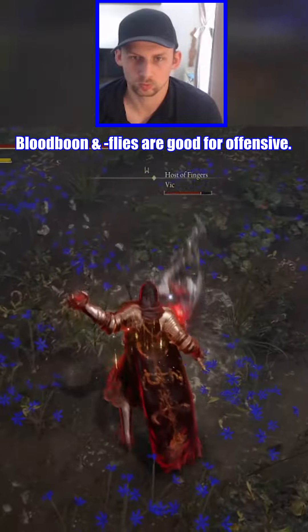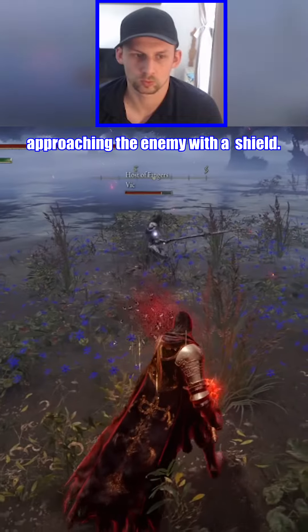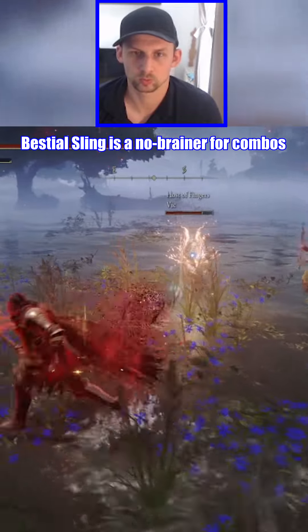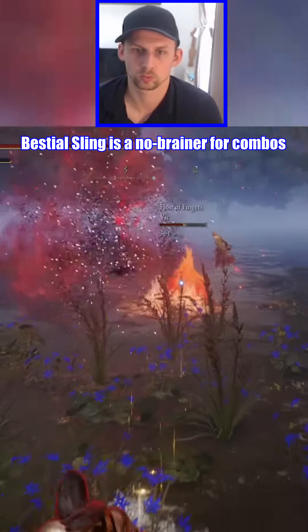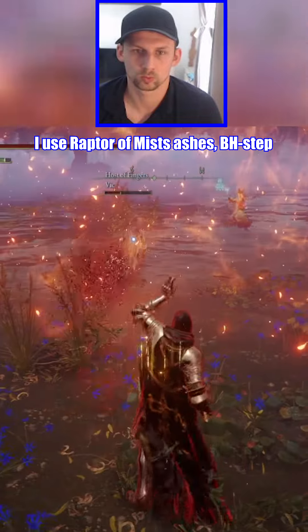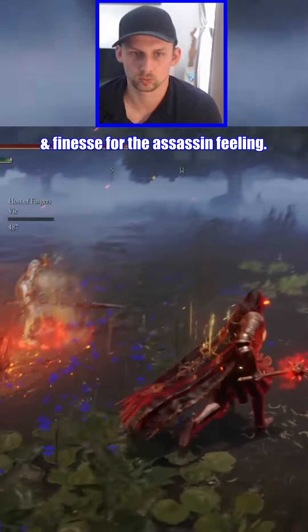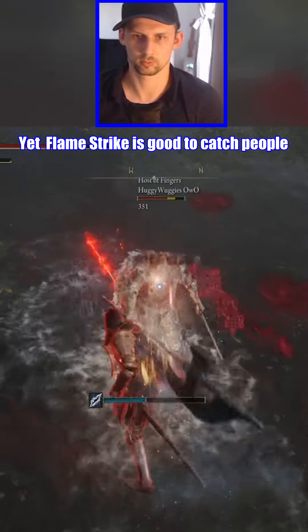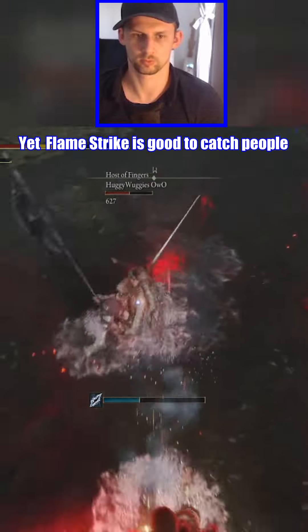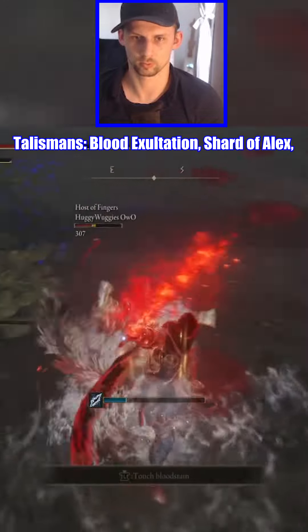Bloodborne and Blood Flies are good for covered offensive, approaching the enemy with a shell shield. Bestial Sling is a no-brainer for combos and the neutral game. I use Raptor of the Mist Ashes, Bloodhound Step and Finesse for the Assassin feeling. However, Flame Strike works best to catch opponents if they run away.